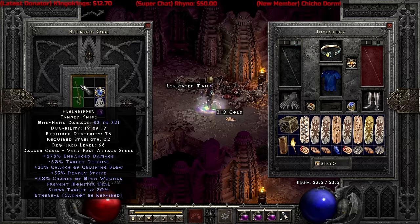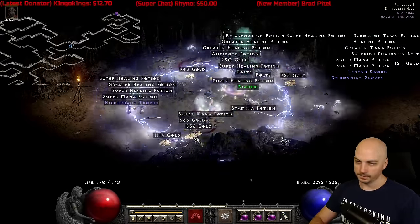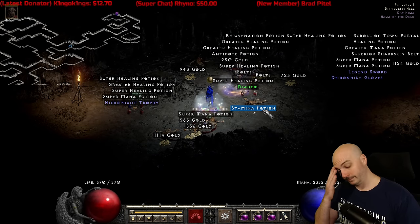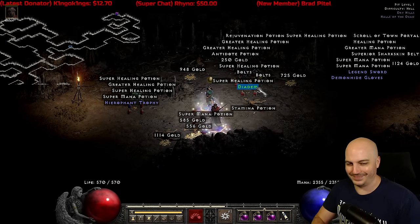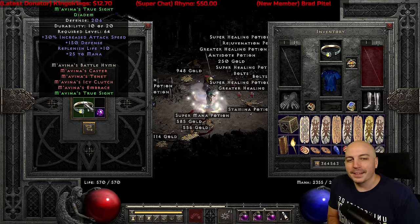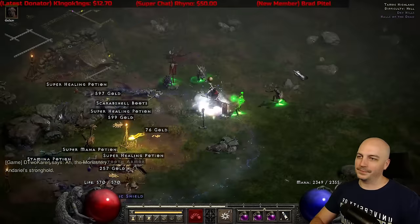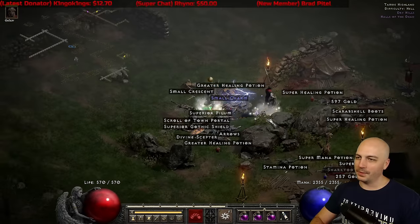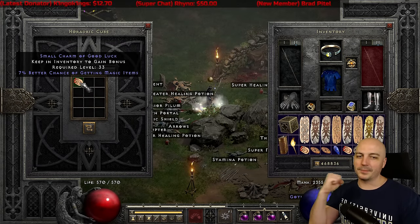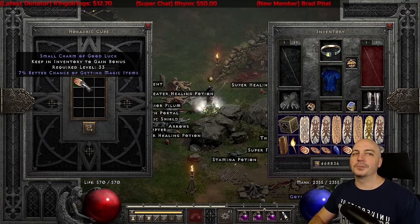Back to the normal stream drop highlights. I do not have Ethereal Smite. You can never get too many 7% Magic Find Small Charms, right, fellas? Speaking of things that aren't stupid — 7% Magic Find Small Charms!